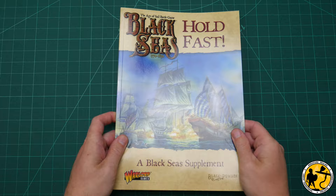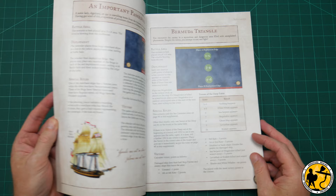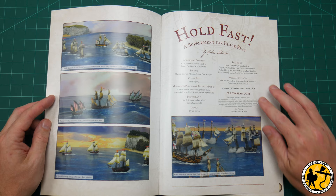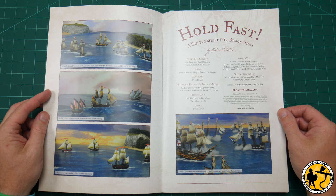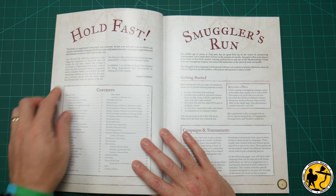It's a softback book, looking at 96 pages or so in total, full color, very nicely presented and fairly easy to follow. Lots of nice artwork inside — I believe they're ships from the studio collection. Lots of really nice pictures with cleverly made mats with a wave effect; some really really nice effects and some lovely artwork. There is an index as well, which is always handy.